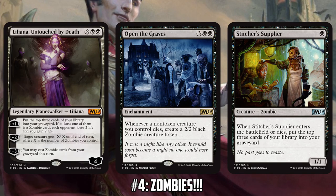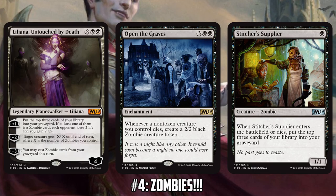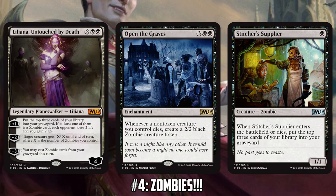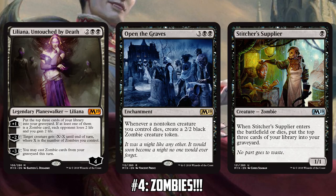Open the Graves also has potential for combos like Gravecrawler with Ashnod's Altar going infinite. Stitcher Supplier is something I'm going to try out — it's a one-mana zombie, relevant for zombie tribal, and it starts milling you as cheaply as possible to fill your graveyard. They're less important than Liliana but solid support cards for the archetype.